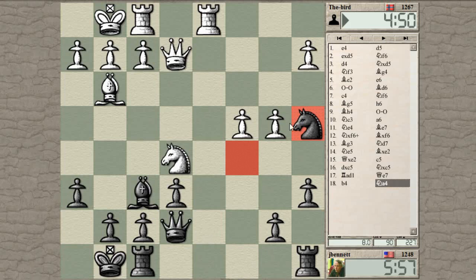Taking his b-pawn also defends my b-pawn, so that's a bit lucky for me that I have that. If he attacks the knight, I can also take on b4 as well. I don't see what he comes up with — I seem to have survived the opening, that's my impression at this point.